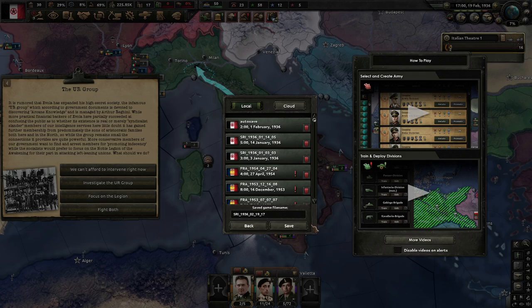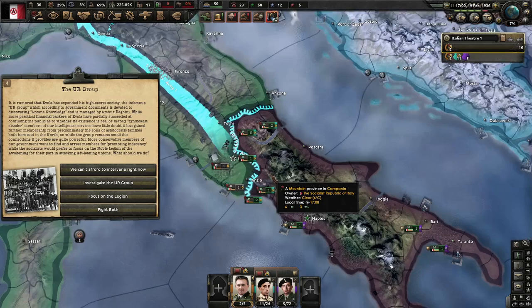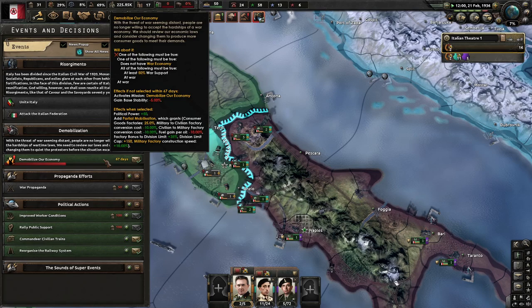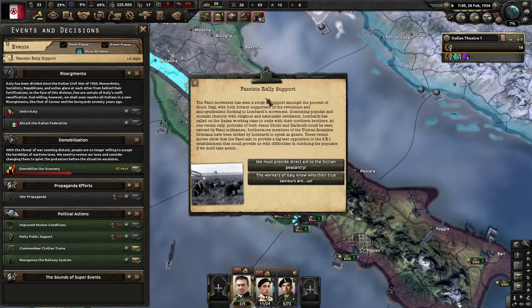It's rumored that Evola has expanded his secret society, the infamous UR Group, which according to government documents is about discovering arcane knowledge and is managed by Arthur Reghini. Members of our intelligence services have little doubt it has gained membership predominantly from sons of aristocratic families. More conservative members of the government want to arrest members for promoting indecency, while others prefer to focus on the Noble Legion of Awakening for attacking left-leaning unions. We're already on a war economy, which is pretty strong. Going down to partial mobilization to gain extra political power.